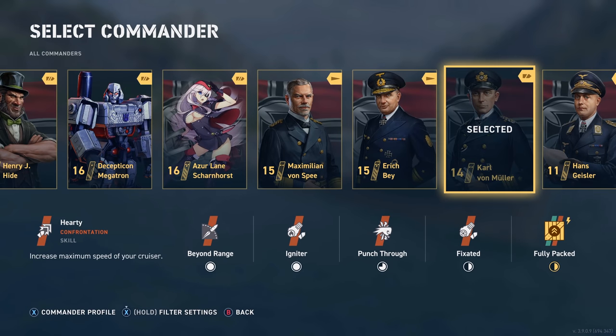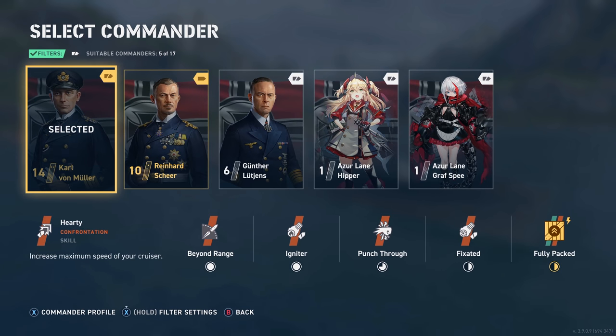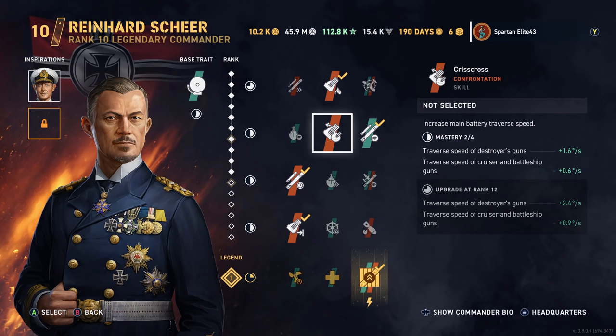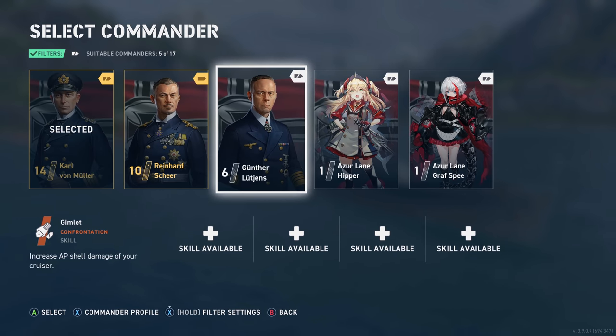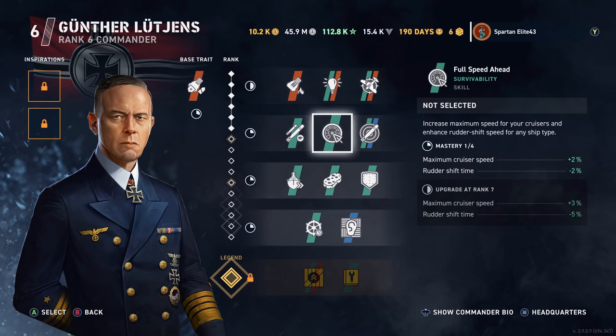There are other builds that you can use for the cruisers. Personally, I don't know a whole lot about the German cruisers other than, obviously, Firestarters. They're very good at that, but they are also very good with AP, especially early on. Carl von Muller is what I use. Reinhardt Scheer is another one — he's your kind of generic commander. And Gunther Lutyens as well — he's your tank build sponge commander, if you want to use him.